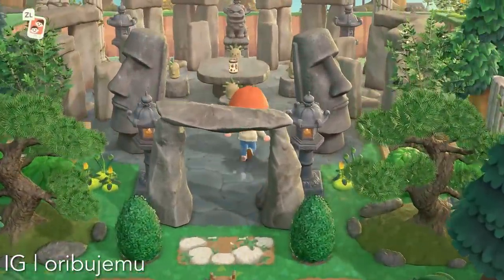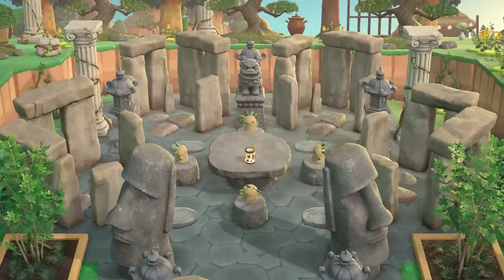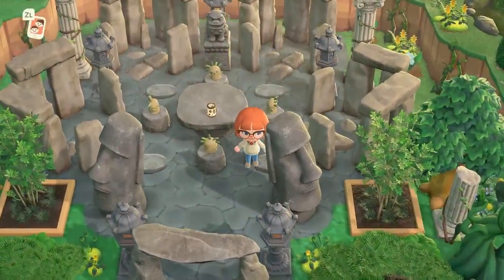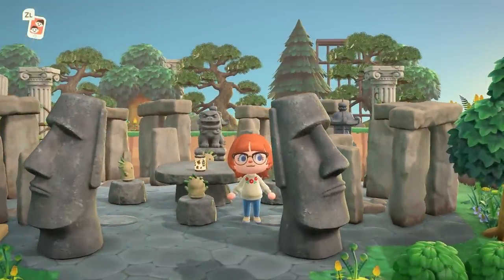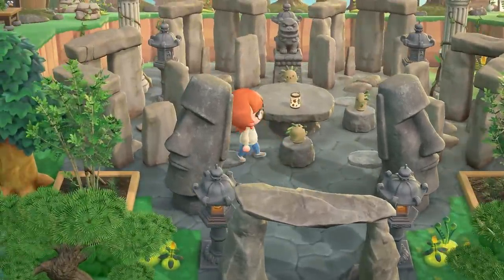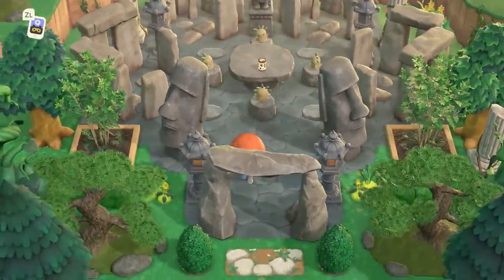I love this next build — we have a little council of gyroids here, set in the ruins. I don't know if the creator considers them a council, but that's how I perceived them. They are being so professional! I love all of the stone objects and the symmetry here — it was all impeccable. This was also cool because all of this is right behind Resident Services. The pathing used here was just gorgeous.